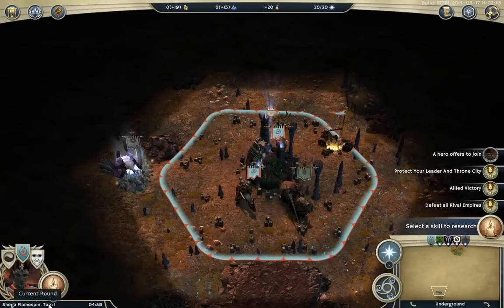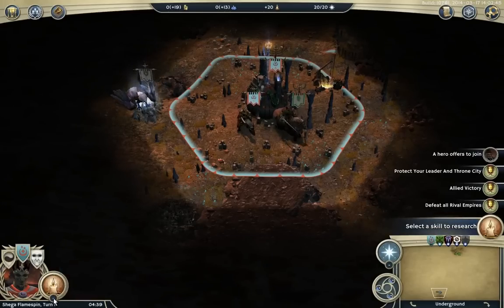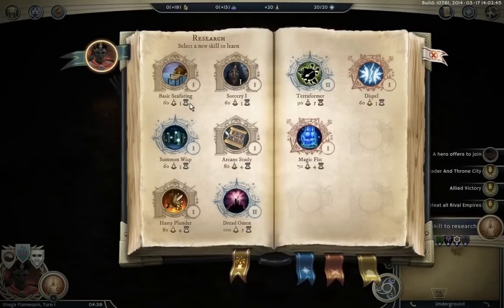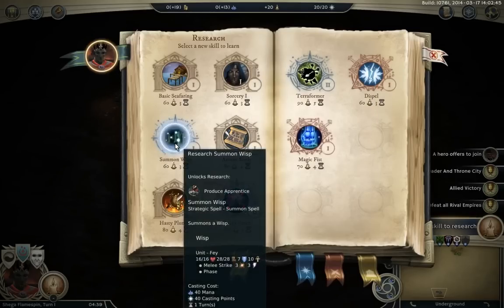At the bottom you get information about the game: the current time — it's 20 to 5 in the morning, should be asleep, whatever. You get the name of your leader and the current turn you're on. You get what you're researching and the dashed lines showing how many turns it's going to take. Here's the research. Top left is movement abilities, so you've got seafaring — after that I think it's basic logistics and then advanced logistics, basically increasing your movement speed over certain types of terrain. Then you've got the two that are related to your class. Sorcery is going to increase our casting points.